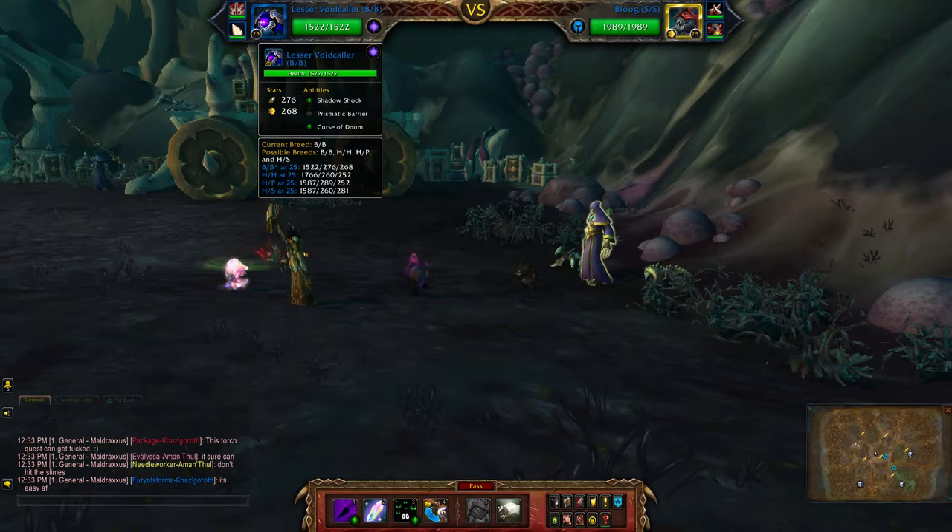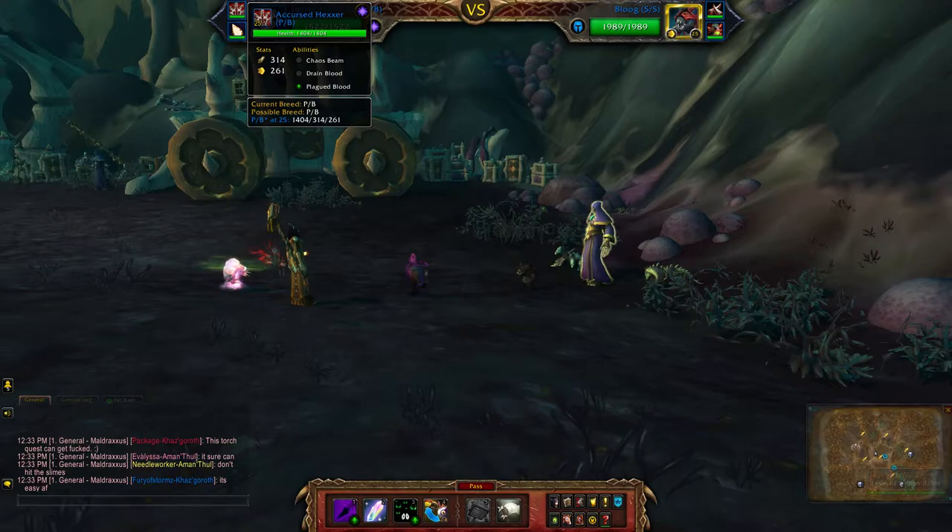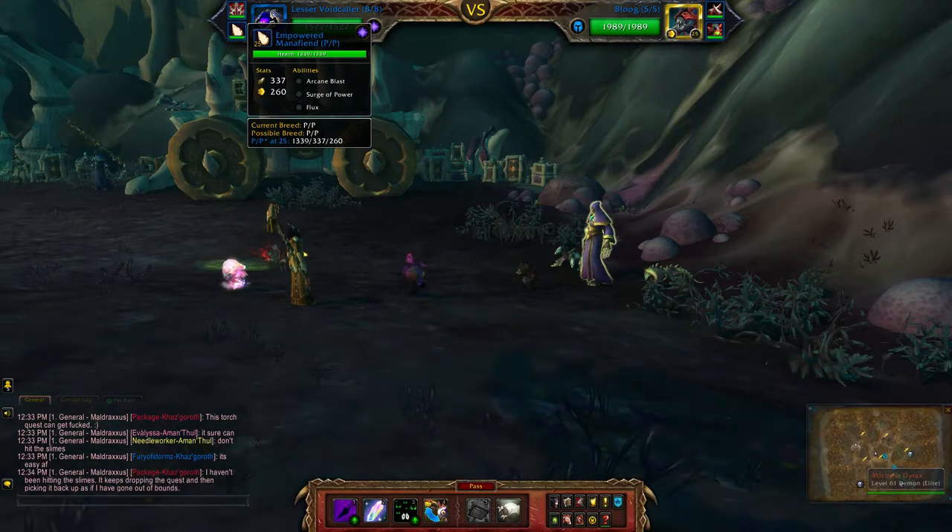Magic team - I'll be using the lesser void caller, mine is a double balance breed, the accursed hexer, and the empowered mana fiend.